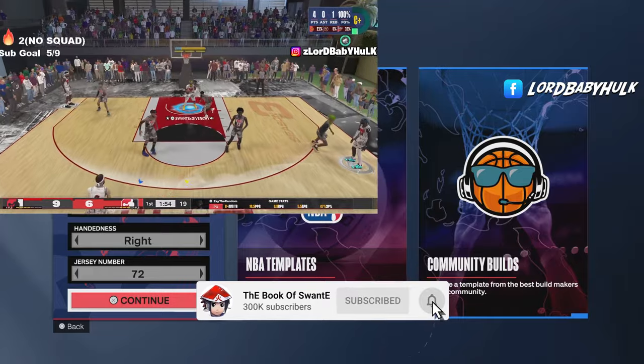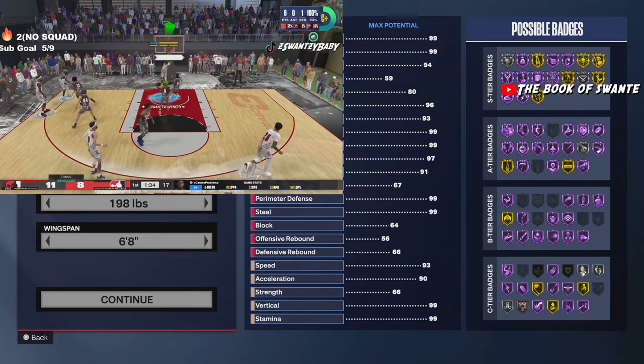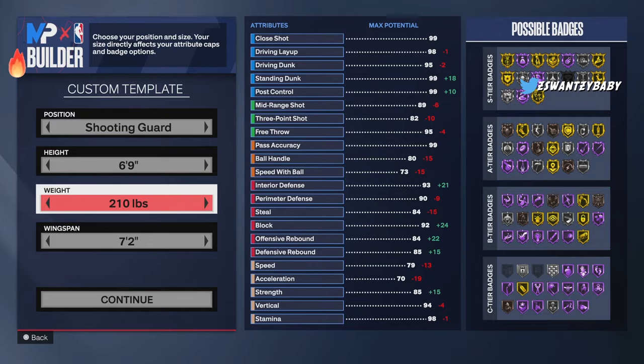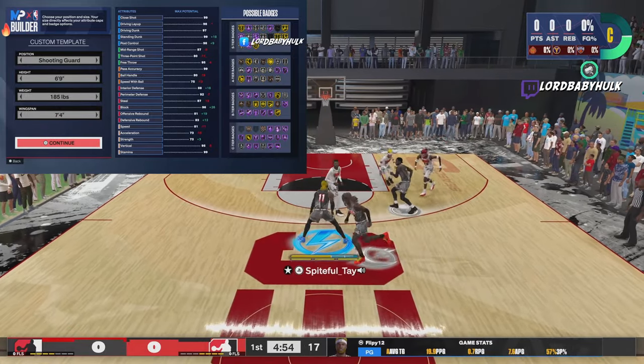Now, they said six-nines are patched, right? We're gonna make them a shooting guard six-nine. They said this was patched, though — 185 pounds, 7'4" wingspan. Continue.